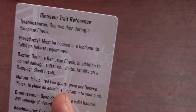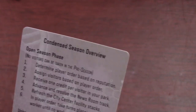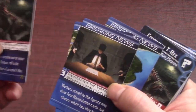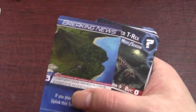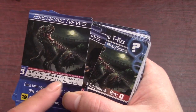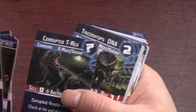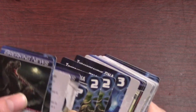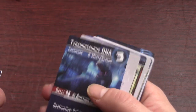The next pack has DNA cards, breaking news cards, a dinosaur trait reference, and a condensed season overview card. I believe breaking news cards are basically like events. I like the style of them — it's definitely like breaking news. One reads: 'Scientific leaders gather as abomination stalks the night' — there's your corrupted T-Rex. The DNA cards are how you make dinosaurs, with possibly other uses too.